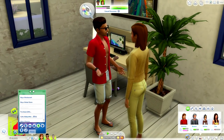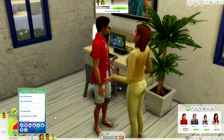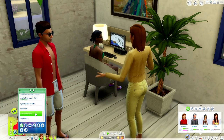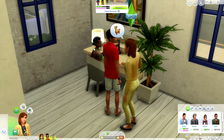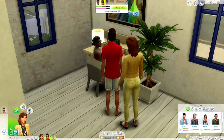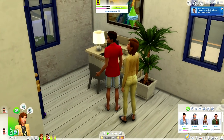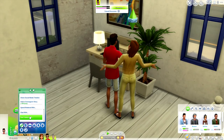Mod number three is also by Little Miss Sam and it's called 'Can I Come Over.' Do you ever get the option on your phone where someone calls and says 'do you want to come over?' Well now you can be the one prompting that action. I'm going to have the current visitor leave the lot first - I ain't got time to wait. Once she leaves the lot, I can have Karen go and ask 'can I come over?'